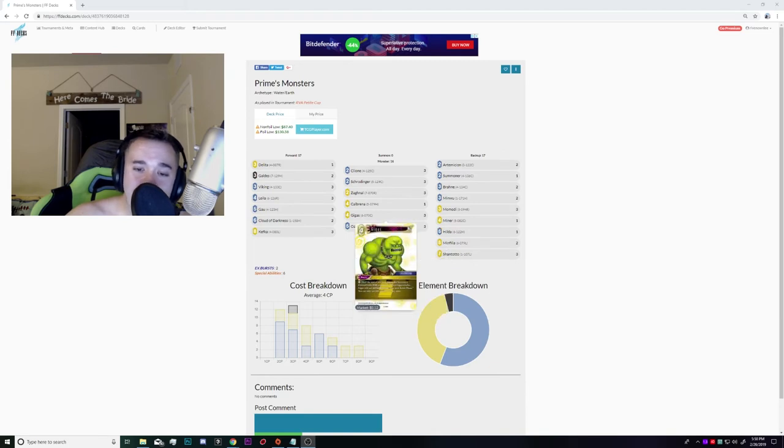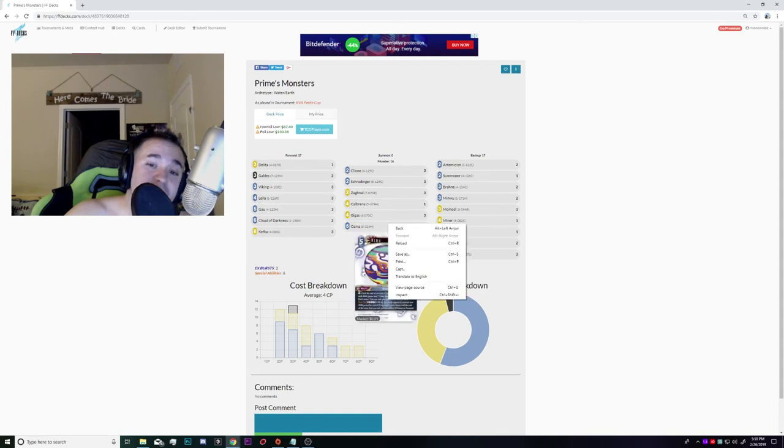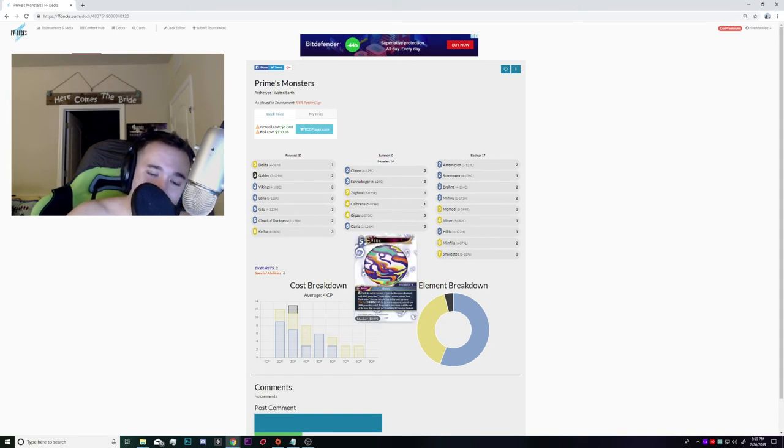Gigas is obviously very good with Momody, because it costs zero. Even if they printed a 4k card like Berserker at 9CP with the ability to block, I don't think it would see that much play. The reason Gigas sees play despite its offset is that zero ability — the fact that nothing during your opponent's turn can really affect it unless you choose to activate it. You'll see times where I play Gigas turn one and don't activate to block the first few points of damage — not until I have a Cleone to protect it, or a Viking if I think they might have a response. I'd keep it at two or three minimum.